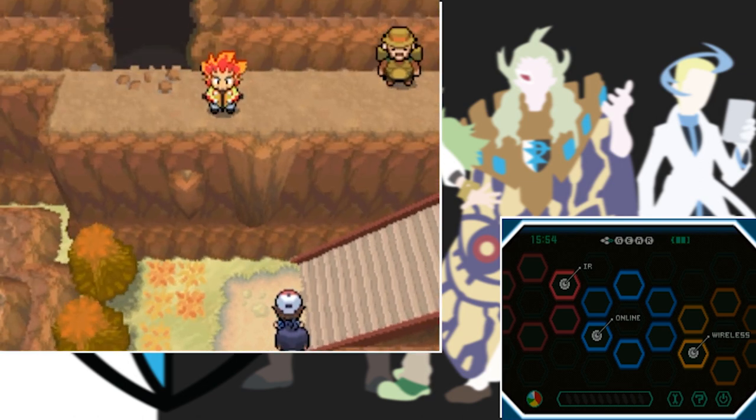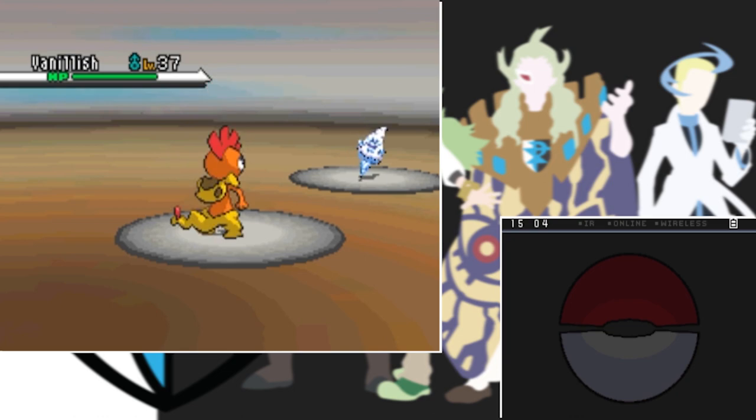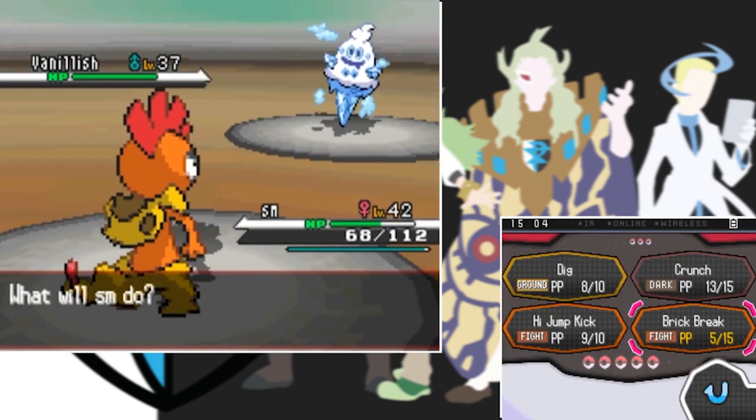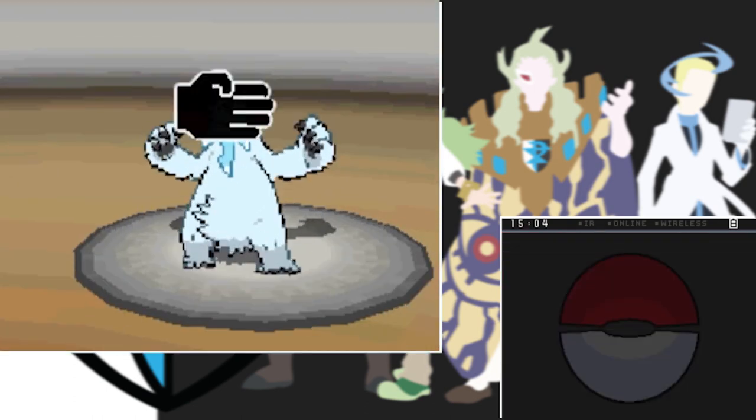A man with red hair jumps off a cliff and breaks his hip so we have to take him to the hospital. After clearing the mountains we head to the seventh gym led by a superhero. His gym was a one-shot sweep with SM because Brick Break combined with Moxie - which raises your attack by one stage each time you knock out a Pokemon - is just too strong.